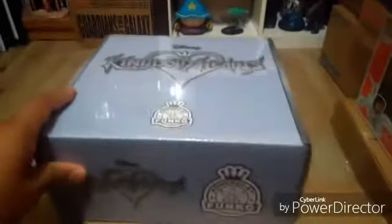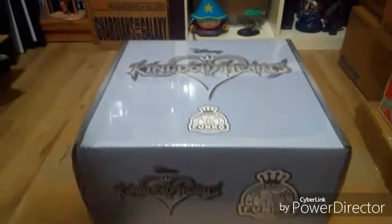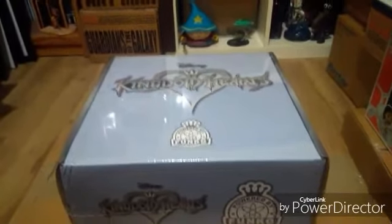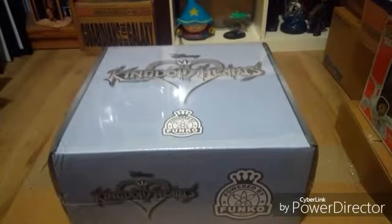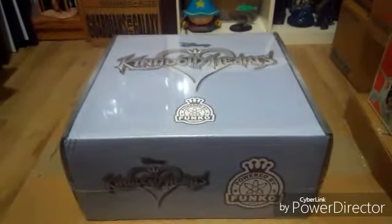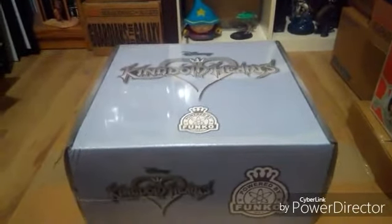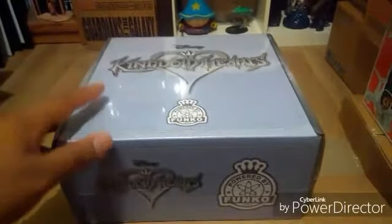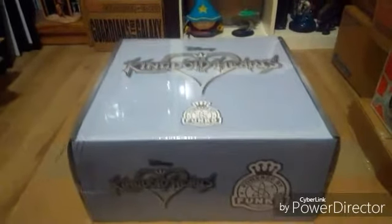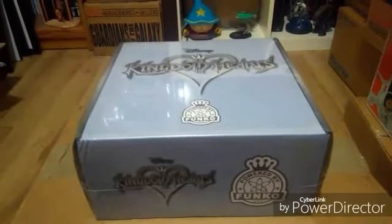What's really cool about this box is that inside is basically the 3-pack of Sora, Donald, and Goofy from the Tron world featured in the Kingdom Hearts 2 game — Space Paranoids. So they're in their suits from that world. You also get 2 mystery minis. There is a 1 in 4 chance you can get the chase, which glows in the dark. They've now said it's 1 in 3, so I'm not really sure. Hopefully somebody clarifies it, but I'm hoping to get lucky.